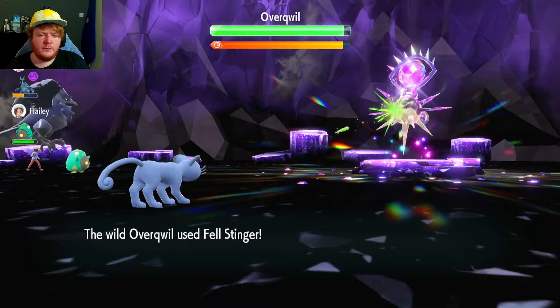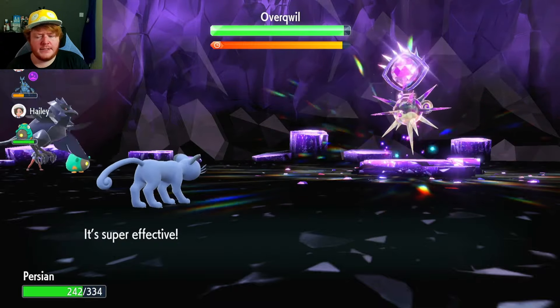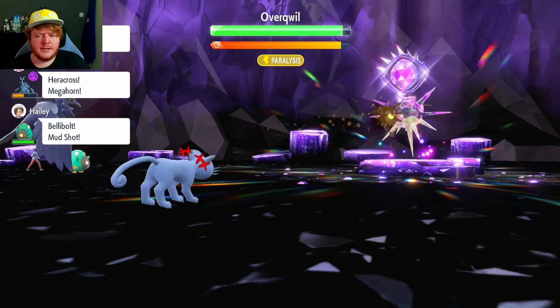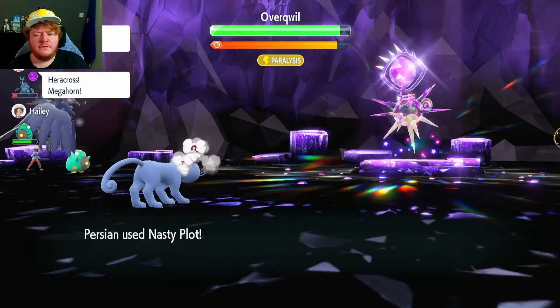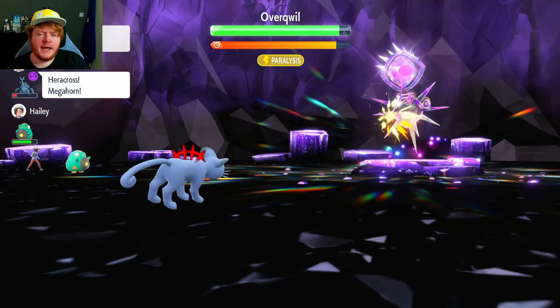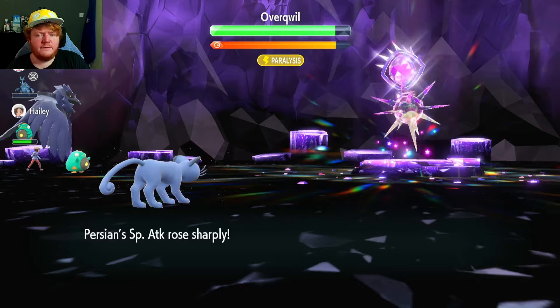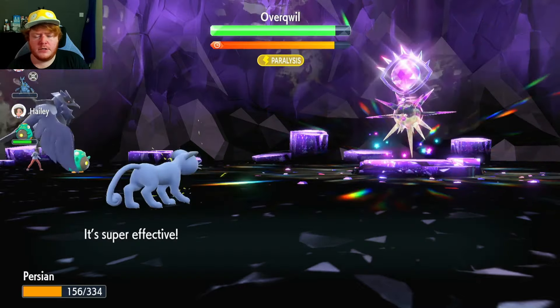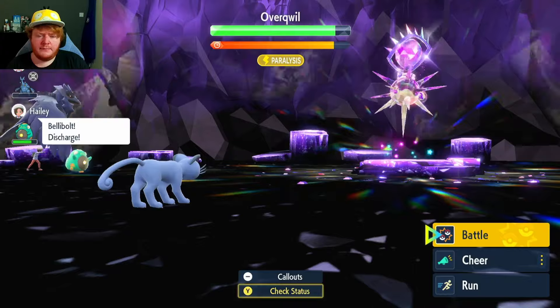We're going to use Nasty Plot to increase our Special Attack. I'm pretty sure this thing doesn't nullify us, so we might just get to max Special Attack and then start attacking. We've been paralyzed by Thunder Bolt — another Nasty Plot takes us to plus four, then the third one takes us to plus six.